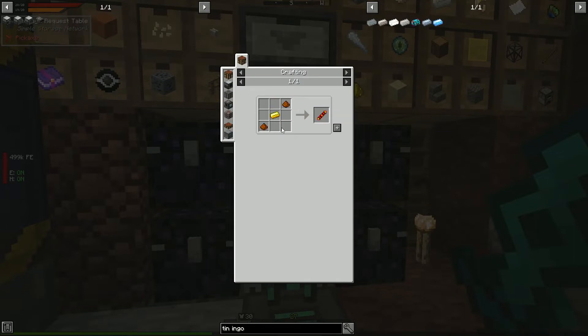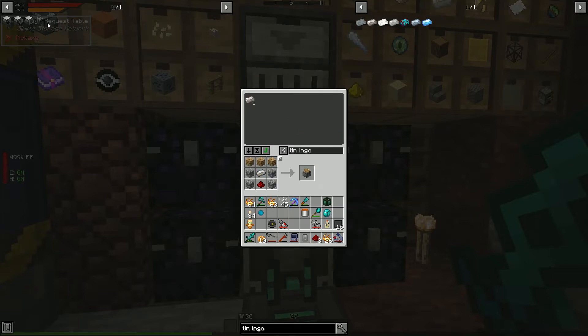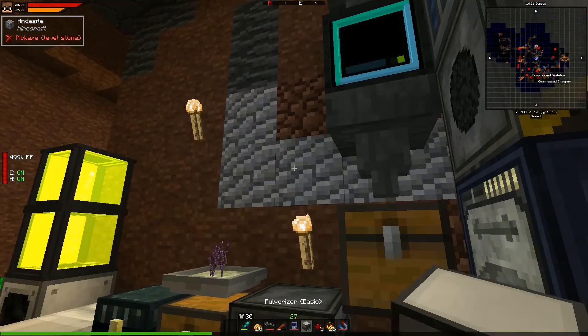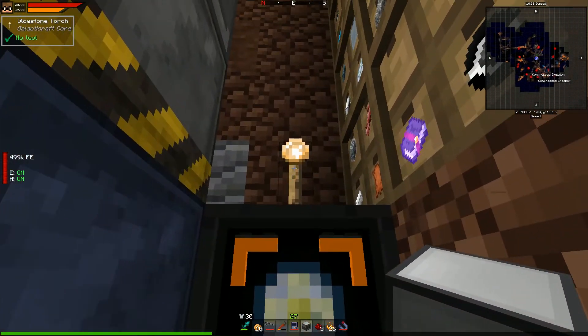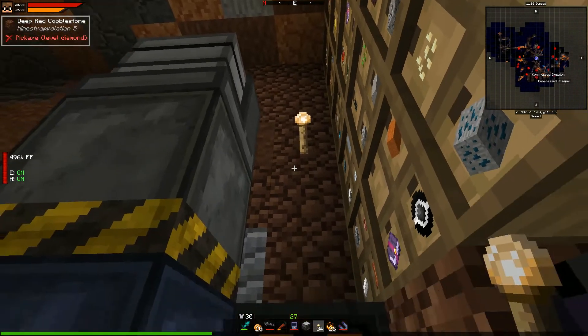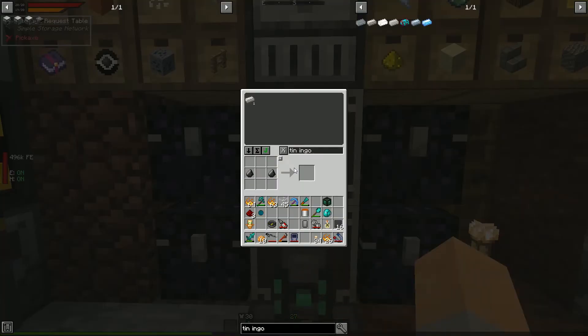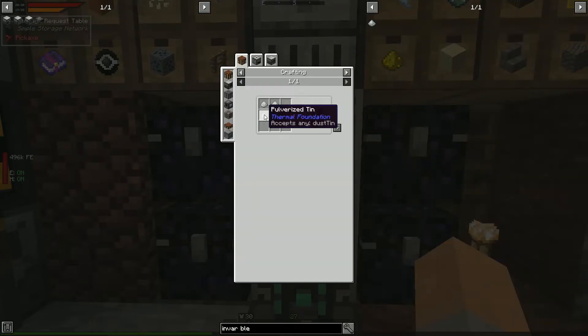We still need some redstone and a piston, but we have those — now we can make a pulverizer. This will do the crushing of materials for us. Let's plop it down. The pulverizer gets power, auto output disabled. For invar blend we need iron dust and tin dust.